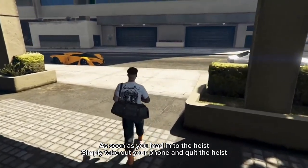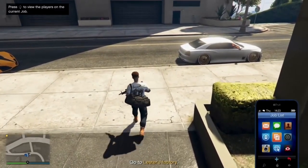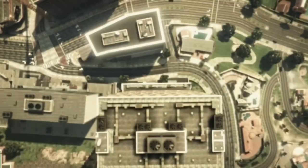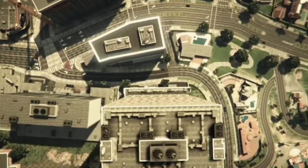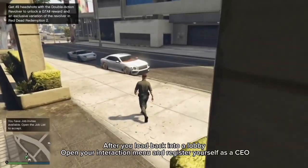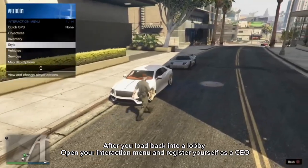As soon as you load into the heist, simply take out your phone and quit the heist. After you load back into a lobby, open your interaction menu and register yourself as a CEO.